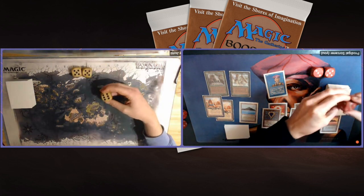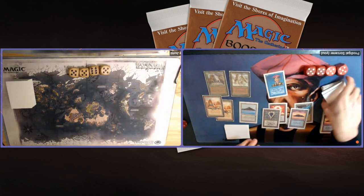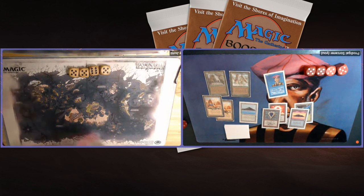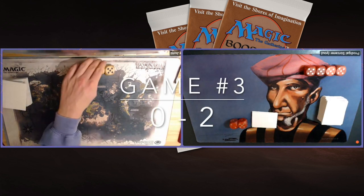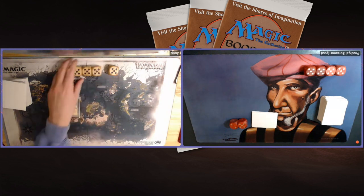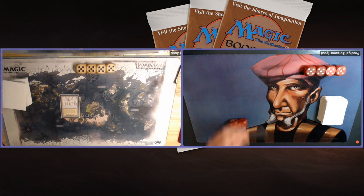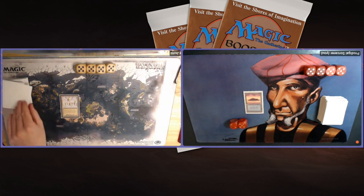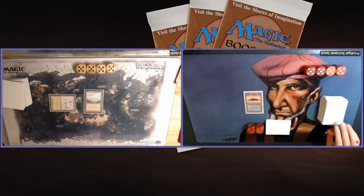But don't worry — we did play a game number three. Let's go see if Joop can beat this deck. Game number three — the bonus game. Winning the first two games, I'm super happy. But now, of course, if you play that third game, your opponent starts with the Library of Alexandria. This is a great start for Joop — I'm just starting with a basic Island. He's drawing a lot of cards. No Mox action, just playing Plains and passing.